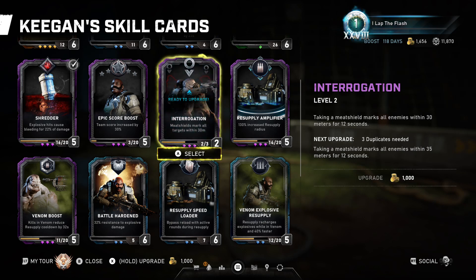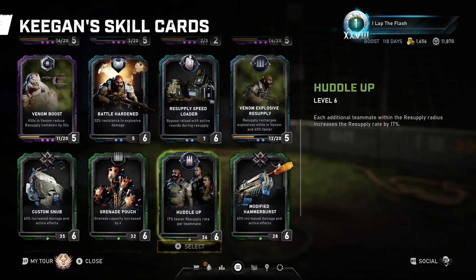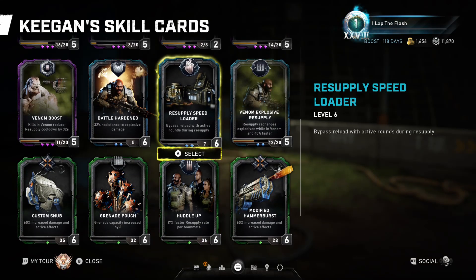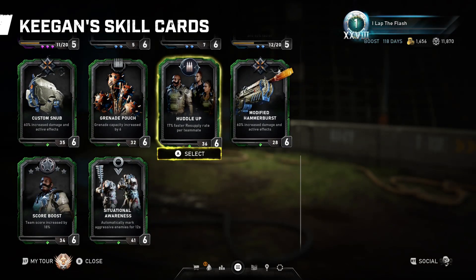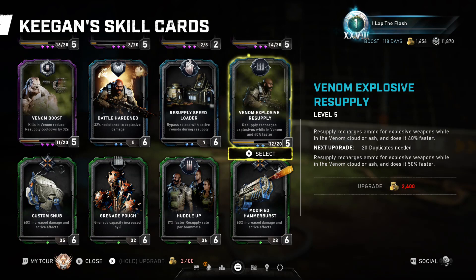It's hard to take enemies with Keegan as the meat shield — he usually takes the least amount of enemies. But the radius that it marks targets is really nice. So if you were using him for a leaderboard game, well you wouldn't have a fourth and fifth card so that wouldn't work. But yeah, there's a couple of potential fifth cards you can run — grenade pouch on some maps is nice too, or modified hammer burst depending on how long it's gonna take you to go get your explosive weapons.